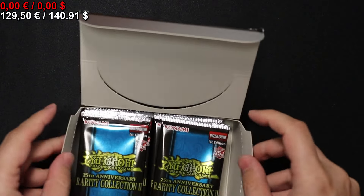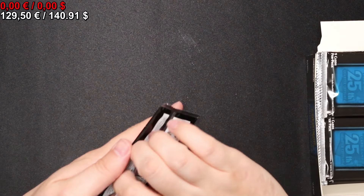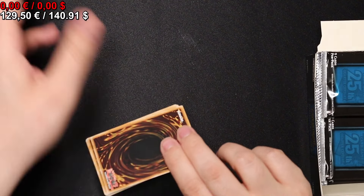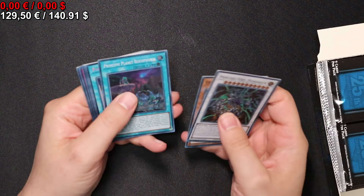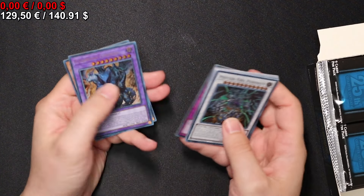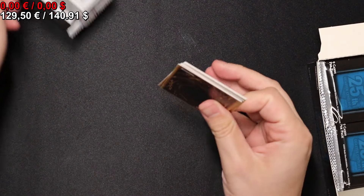And yes, I totally forgot about Collector Rares last time. Let's hope I remember them this time. So we have a Prismatic Pretty Memory Secret Rare, Rescue Rabbit Secret Rare, and then a few Ultra Rares for the first pack. Let's continue.